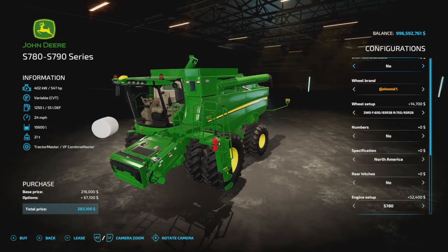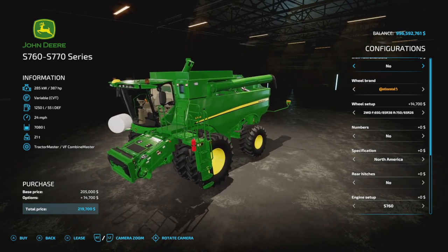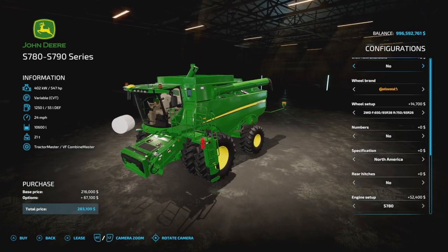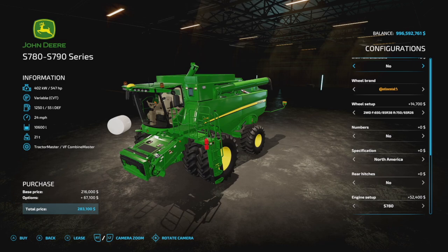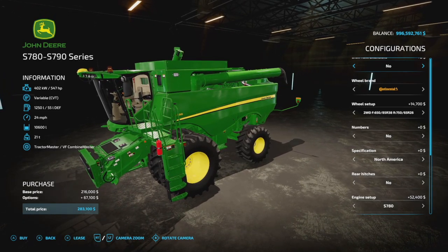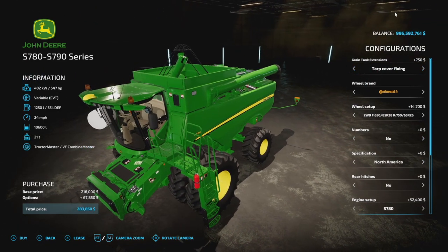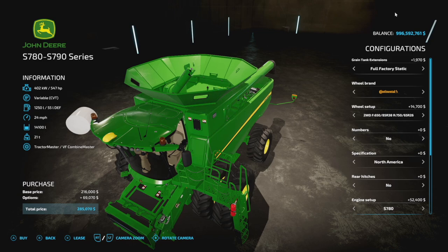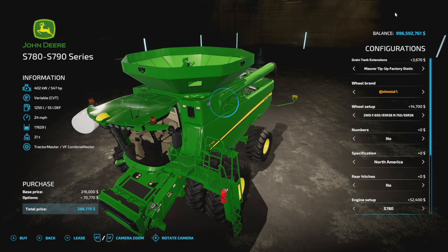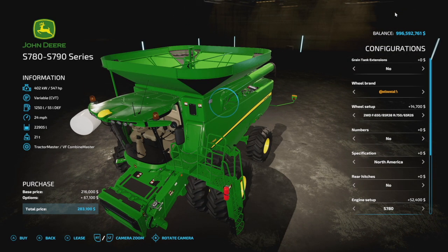Looking at the customization for console players, the 700 series comes with two different ones: the 780 and 790, and also the S760 and 770 — you can choose whichever you like. There are four different engine options, 28 slots no matter what you go with, variable transmissions, 1,250 liters of fuel, 24 miles per hour max speed, and 21 tons. The grain tank extensions range from no tarp cover all the way through factory static, Mauer, Big Top, Harvest Moon, and back — going from 10,000 up to about 22,000 liter capacity.